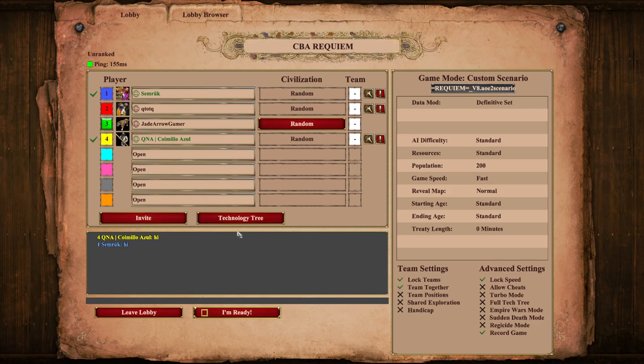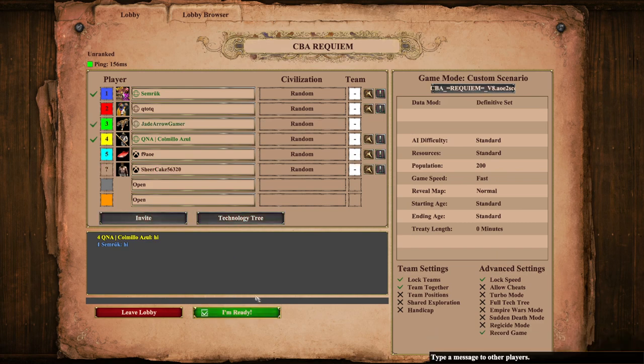We'll be starting with CBA. This scenario is called CBA — it's a fun short scenario revolving around unique units. To start the match you play as a random civilization, and whatever civilization you end up being assigned, you have four castles that will continuously spawn those units. If you lose all four of your castles you are eliminated immediately, and inversely if you destroy all four of an enemy's castles then they are eliminated. The objective is to destroy all of your enemy's castles while keeping yours alive.